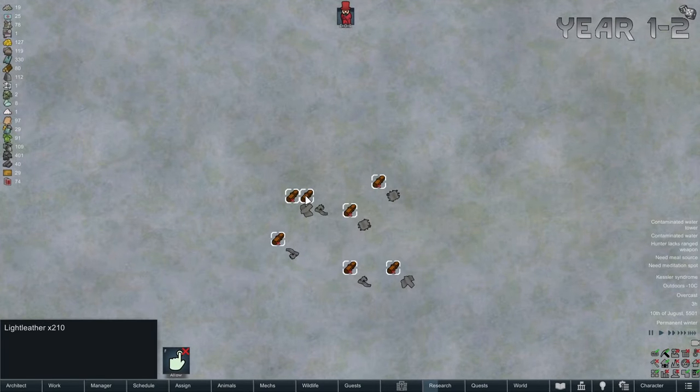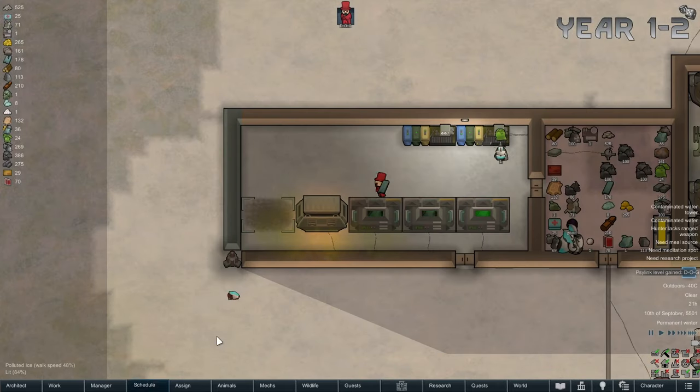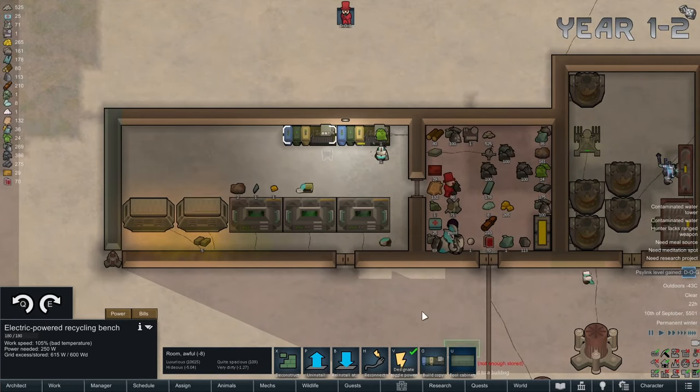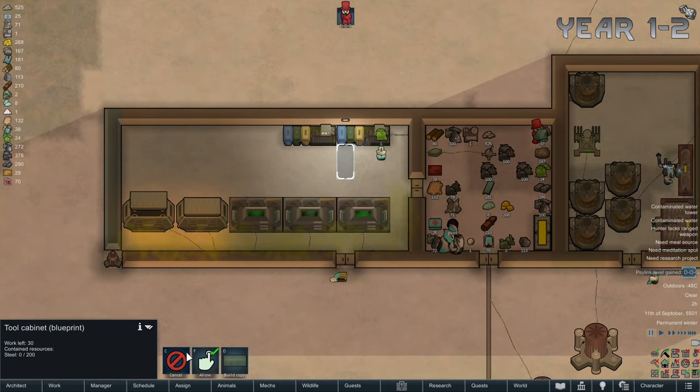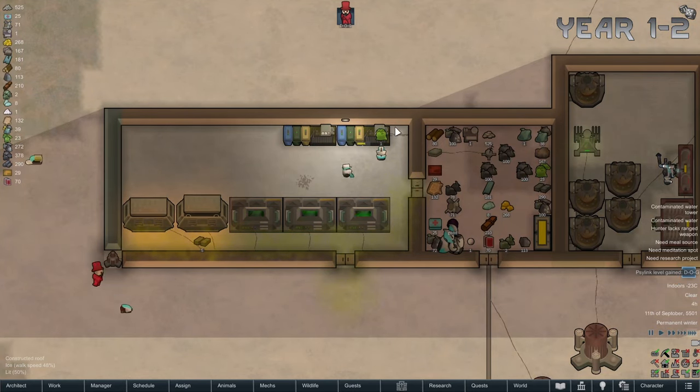Our storyteller eventually graces us with some gifts from the sky — that gift being steel slag chunks. After a while we get ourselves to around 3 alloy pack splitters, 2 trash compactors, and 2 recycling workbenches, which means the 3 fabric cores we got are now fully loaded. And now the waiting game begins, because we've used up all of our steel.